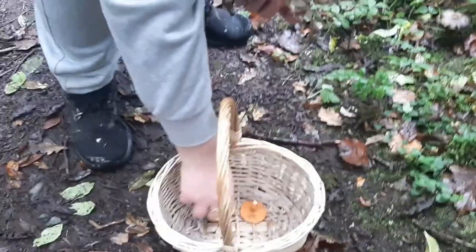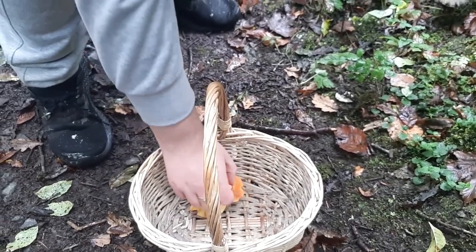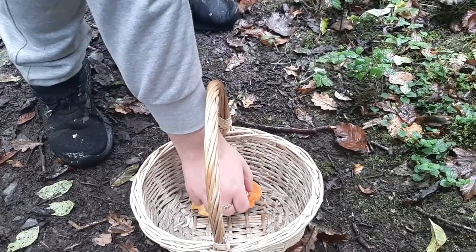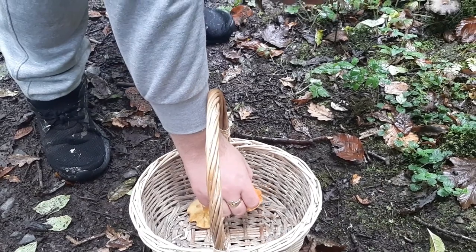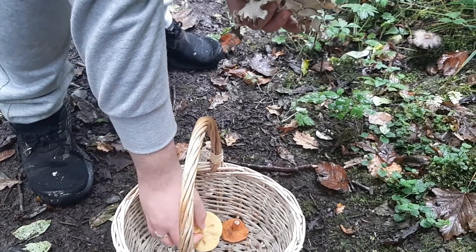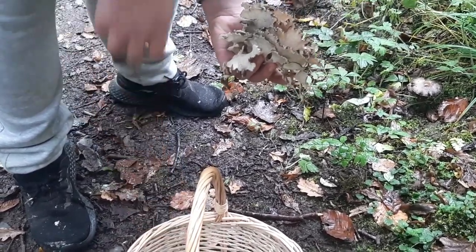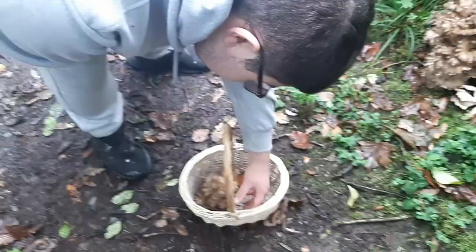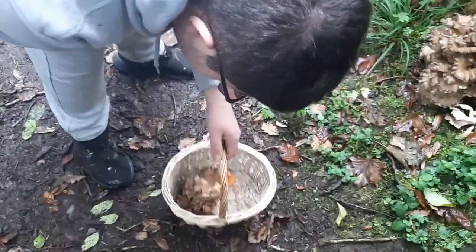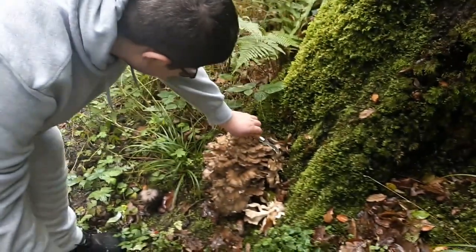There are also two other mushrooms we found down here. I believe this is some kind of milk cap — I forgot the name. Anyway, this one reminds me of a mushroom called Plums and Custard. I don't think this is it, but it looks very like it. I believe Plums and Custard was a bolete or something — I never really looked into that mushroom, so I'm not really sure. But anyway, we've got a Hen of the Woods and that's a pretty nice find for today so far.